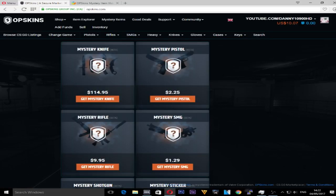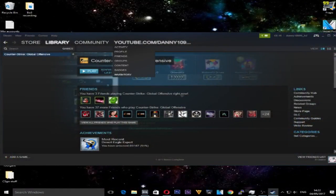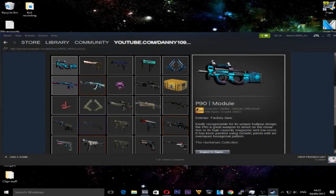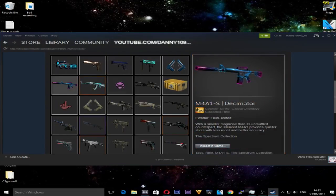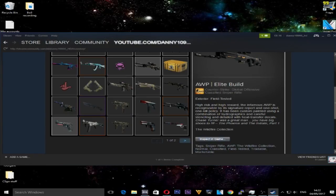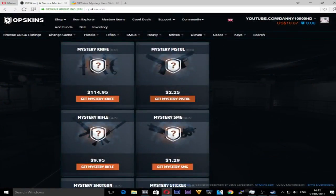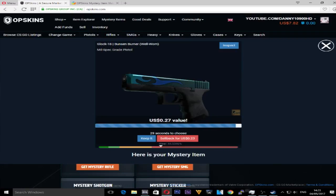We could open another mystery rifle, but if we go to my Steam inventory you'll see I've got an AK, a StatTrak Frontside Misty which I got literally yesterday, and I traded away some others. Those are the two main rifles — I did have this Elite build but now we've got the Man of War. We've got a couple of pistols but nothing too special, so I think we'll hit up some pistol cases and see if we can get anything nice. Let's get a mystery pistol.